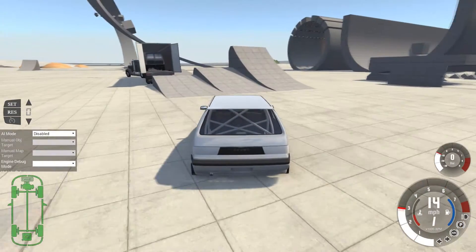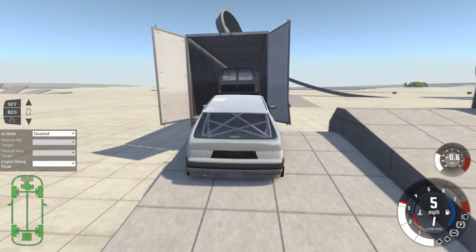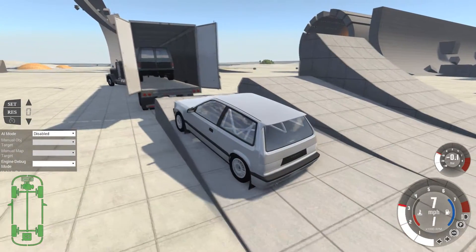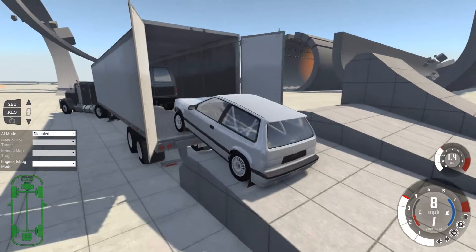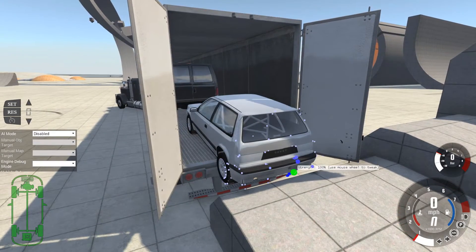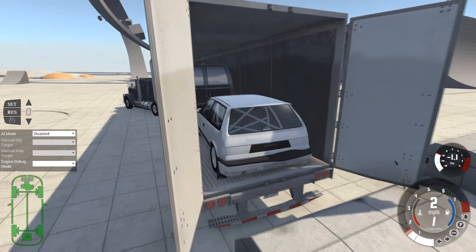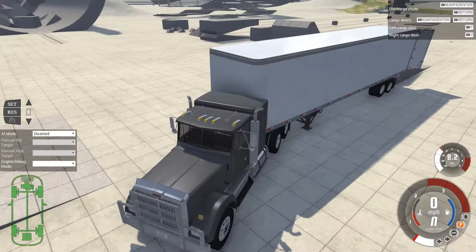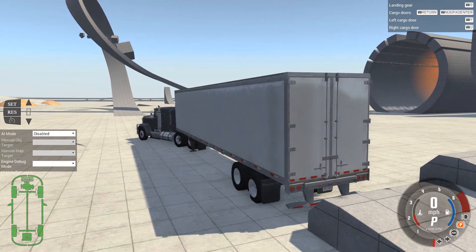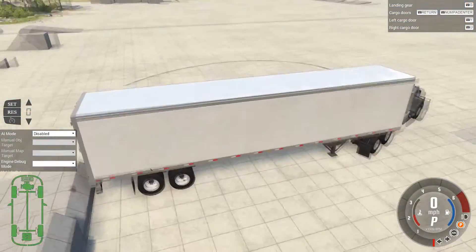Put that in there like so, brake on, close the doors. And we have three vehicles - just about - in this dry van trailer. Pretty big. So let's go to the truck. Take the handbrake off and we're going to have a bit of fun, hopefully - that wheel doesn't let us down too much.